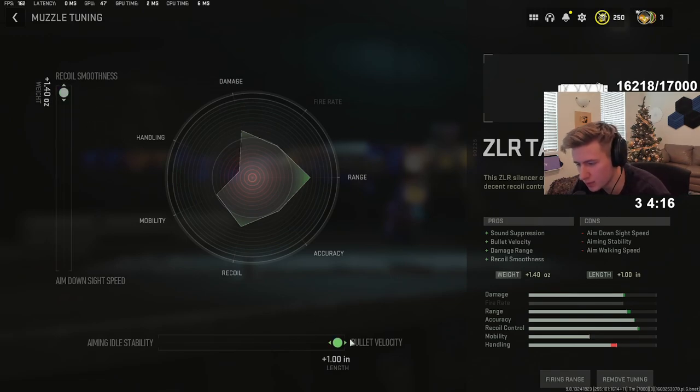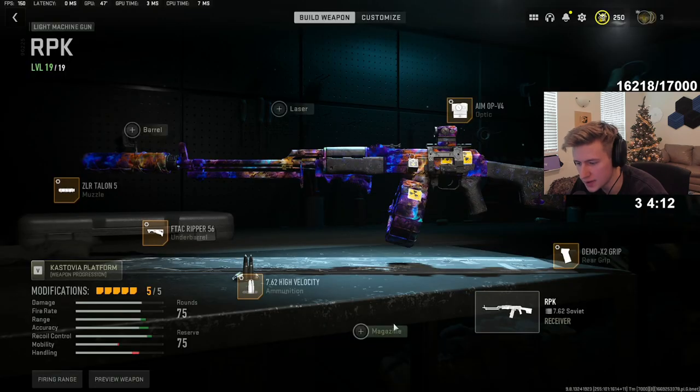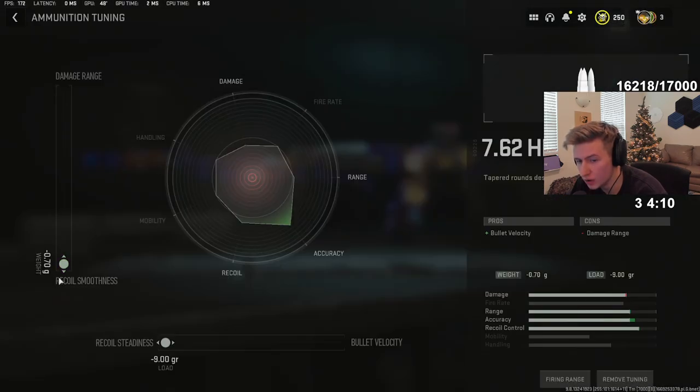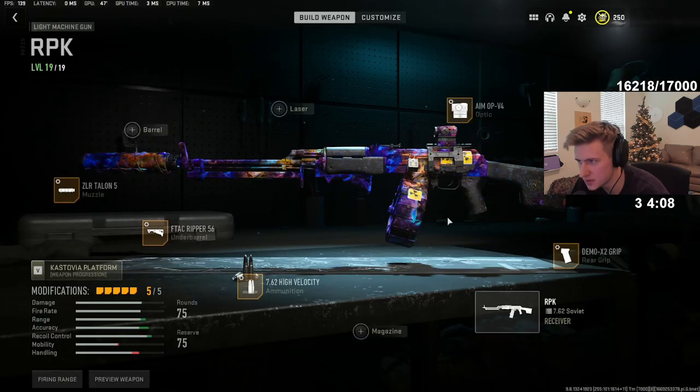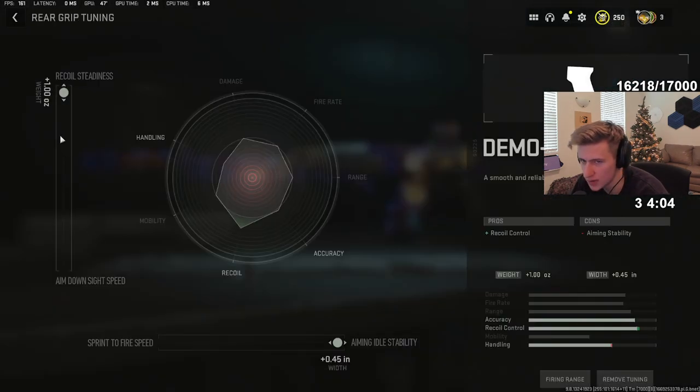The Talon is recoil smoothness all the way up, bullet velocity all the way right. F-TAC Ripper all the way up on the left, all the way right. High Velocity all the way down and all the way left. And the Aim OP is all ADS speed, and the Demo X2 is all recoil steadiness.